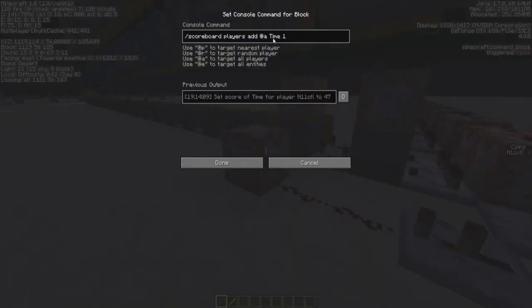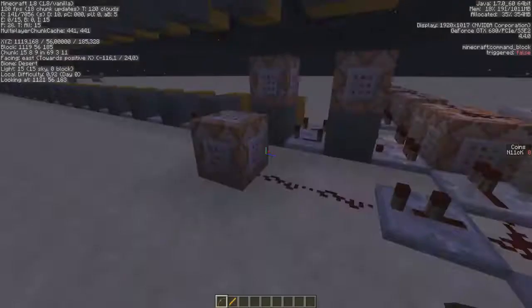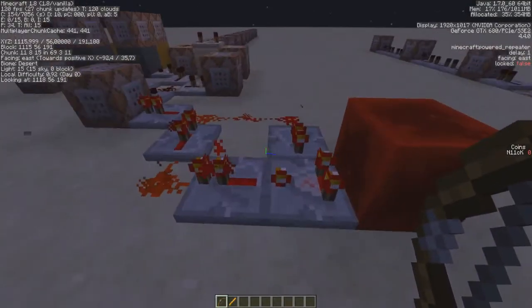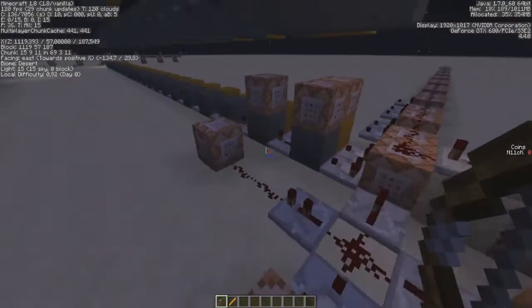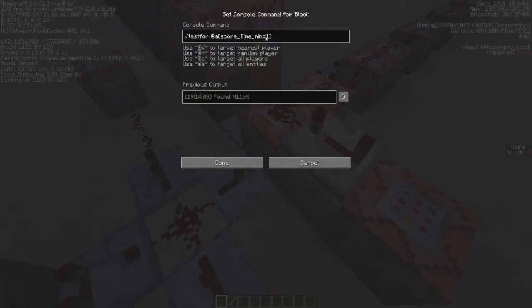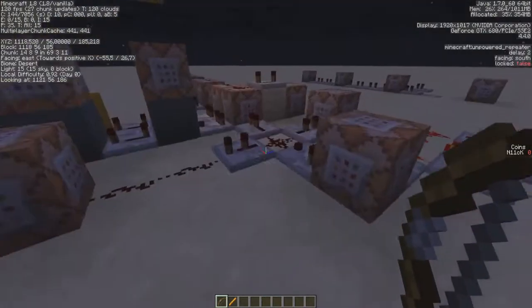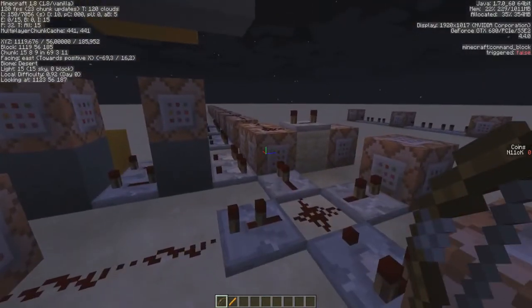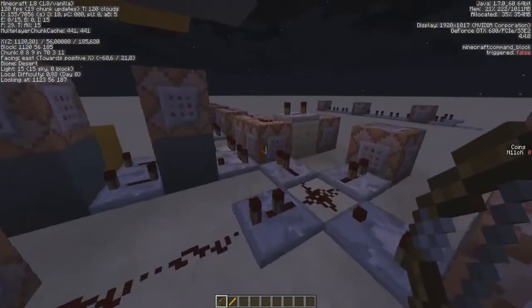This command block is adding one to the variable 'time' — actually it's a scoreboard objective, but I'm calling it a variable because it's easier. This clock is exactly one second, so every second it adds one to the time objective for everyone. Then this one tests if a player has a minimum score of 1 in the time objective, so the first second this gets activated.